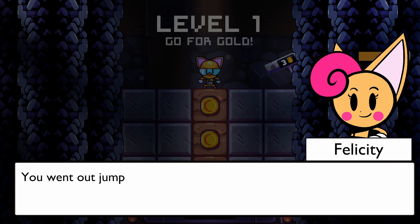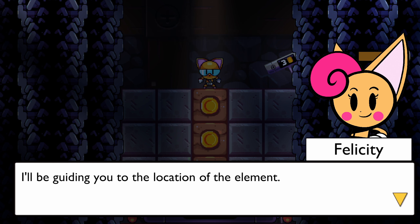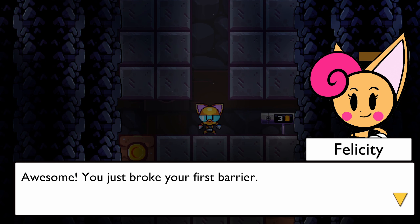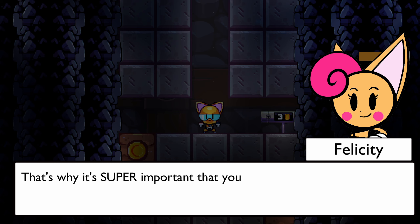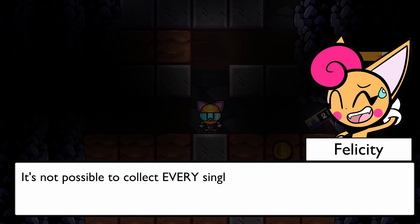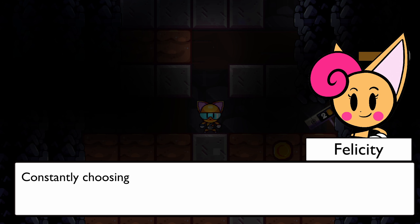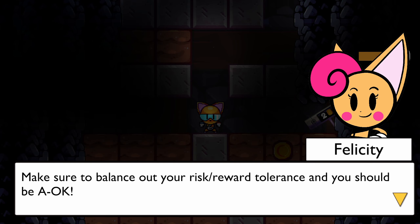Level one. Go for gold. Good for us. Pretty shiny. Who put all these coins here in the first place? And for that matter, all the coin gates. Only up to the last checkpoint that is, and you have infinite lives in this mode.